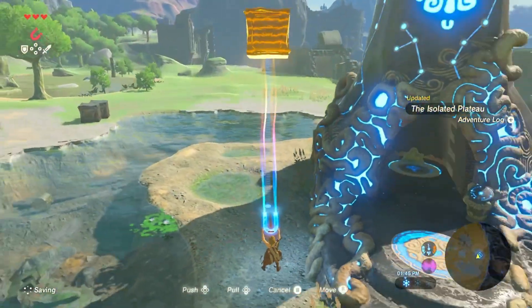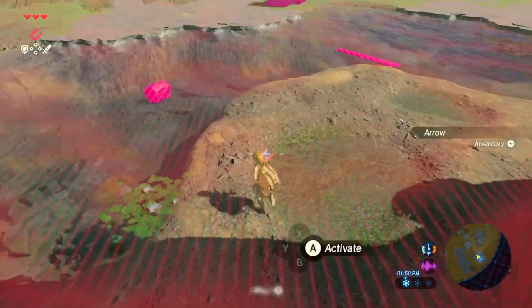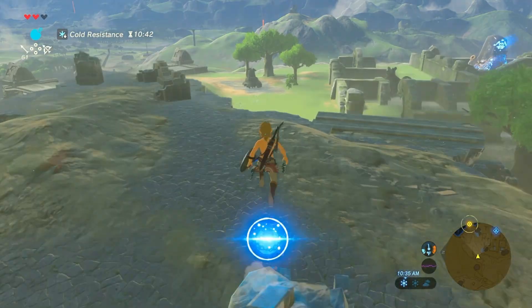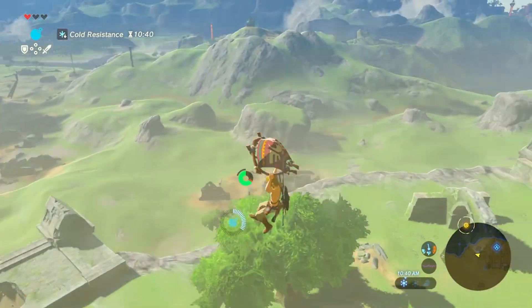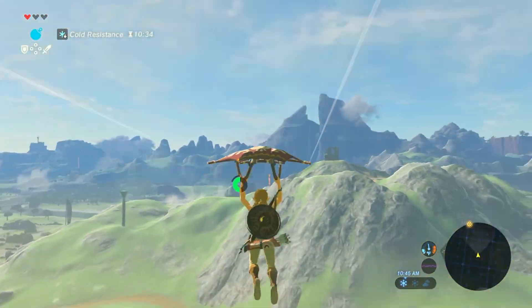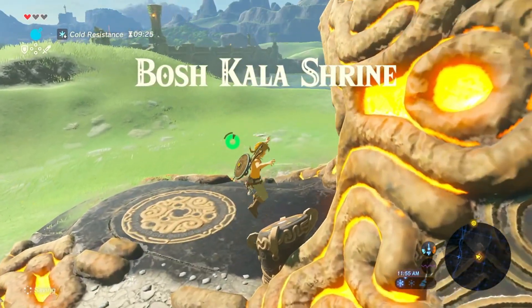Nothing special happened when I was going through all the shrines, so I'll just fast forward until I get the paraglider. When I was finally bestowed the paraglider, I immediately headed towards some shrines to get more hearts and stamina vessels. The first one I headed for was the one next to the bridge, the Bosh Kala Shrine.